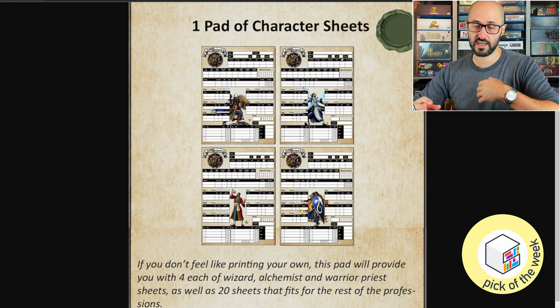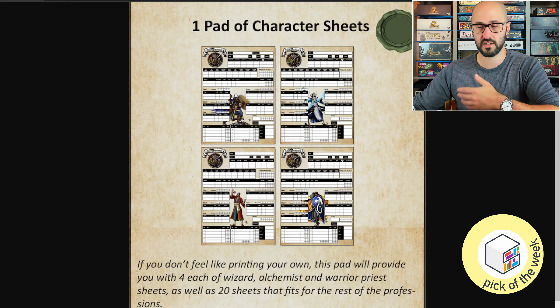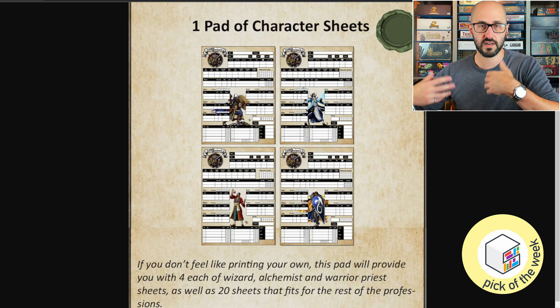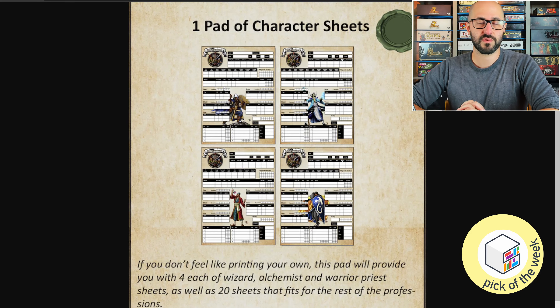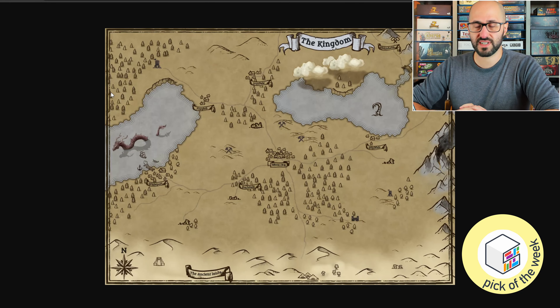At the start of the game each player builds up their own character by combining different classes and races. This gives you different benefits and limitations, and sets up your starting stats, gear, and action points. Players can upgrade their character's skills and gear throughout the game by finding new items and opportunities, as well as gaining experience points to spend on various upgrades.